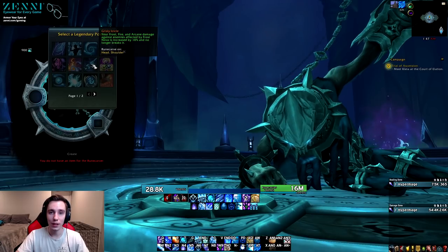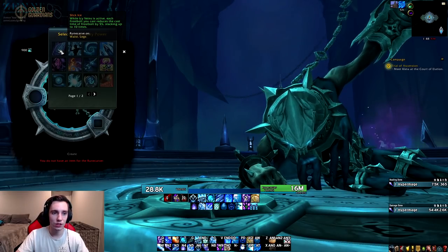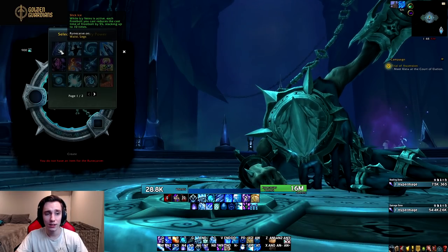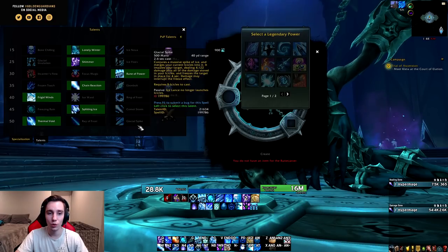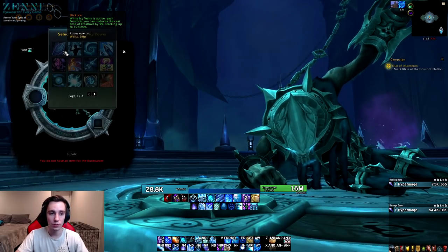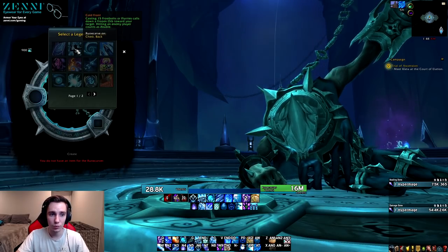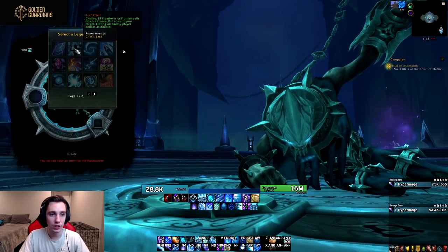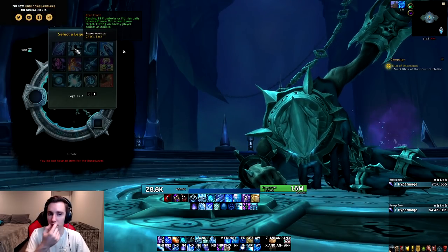This might see quite a bit of play in arenas. The next one is more single-target oriented: Slick Ice — while Icy Veins is active, each Frostbolt you cast reduces the cast time of your Frostbolt by 5%, stacking up to ten times. I don't think this will see use early in the expansion, but later on when we potentially have enough mastery and stats to go Glacial Spike, this legendary might be pretty strong for casting way more Frostbolts to get more Glacial Spikes. Then we have Cold Front: casting 15 Frostbolts or Flurries calls down a Frozen Orb toward your target; hitting an enemy player counts as double. This might be either a PvP or Mythic+ legendary.